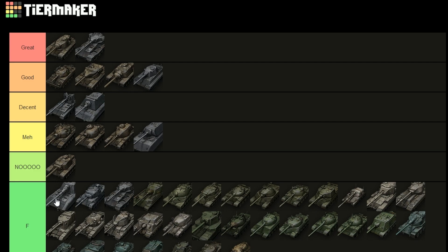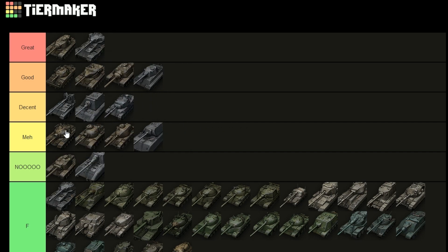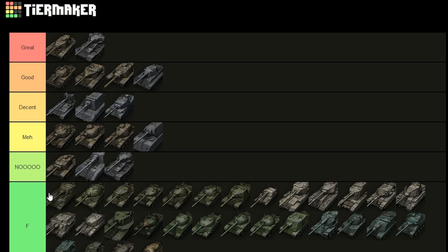The Jagdpanzer E100 goes down there without saying anything — it's a one-trick pony. The Leopard 1 goes into 'decent' quite simply because it has some potential but not as much as others. Compared to the Sheridan, the Sheridan has more burst damage and is easier to play because you have to peek less. The Leopard has insane accuracy and insane DPM — it's basically a light tank with a very good gun — but don't camp in it.